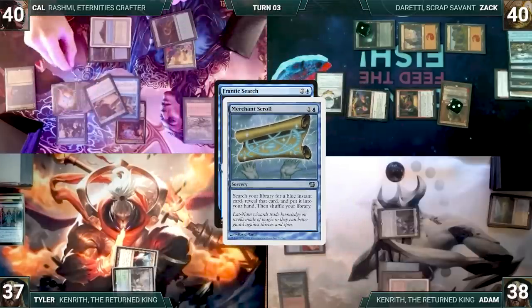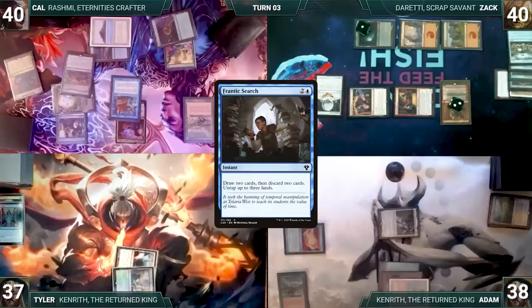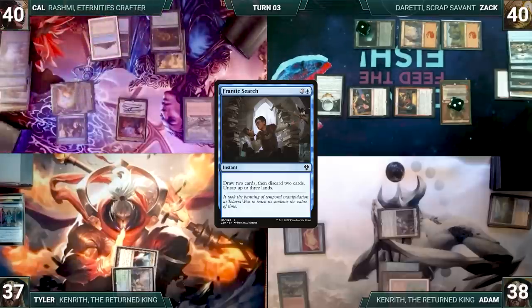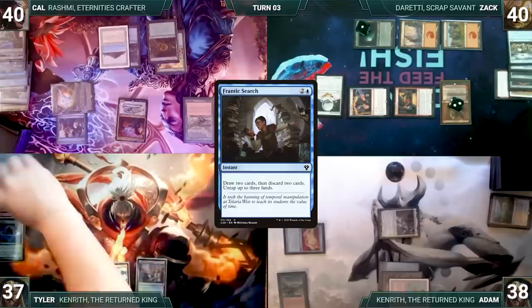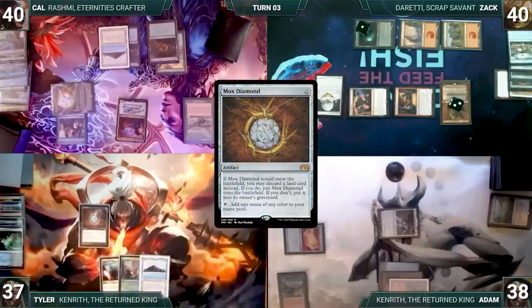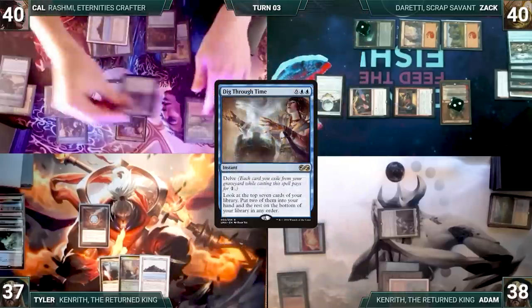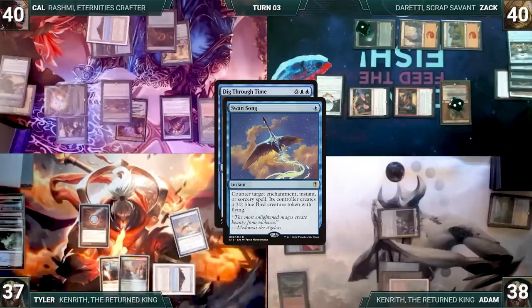At the end of Adam's turn, Cow casts Frantic Search — Rashmi triggers and reveals Merchant Scroll, which Cow casts to fetch Dig Through Time. Frantic Search resolves: Cow draws two, discards two, untaps three lands. Mesmeric Orb triggers and Cow mills three. Tyler's upkeep: Tyler mills two through Mesmeric Orb, draws, plays Tropical Island, casts Mox Diamond discarding Underground River, and passes. At end of Tyler's turn, Cow delves his graveyard to cast Dig Through Time — Rashmi triggers and reveals Sensei's Divining Top, which Cow casts.